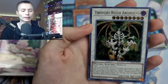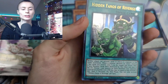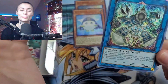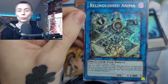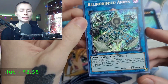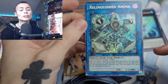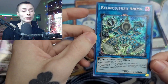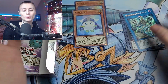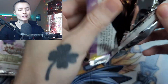Thought Ruler Archfiend — that card looks so cool. Hidden Fangs of Revenge. Relinquished — funny story behind this. I use this card a lot against my friend in the game on PlayStation, Link Evolution. And this card actually saved me a lot in those duels — like a ton more than it should have. It had no right saving me as many times as it did. So this is a very good card in my opinion. Very useful.